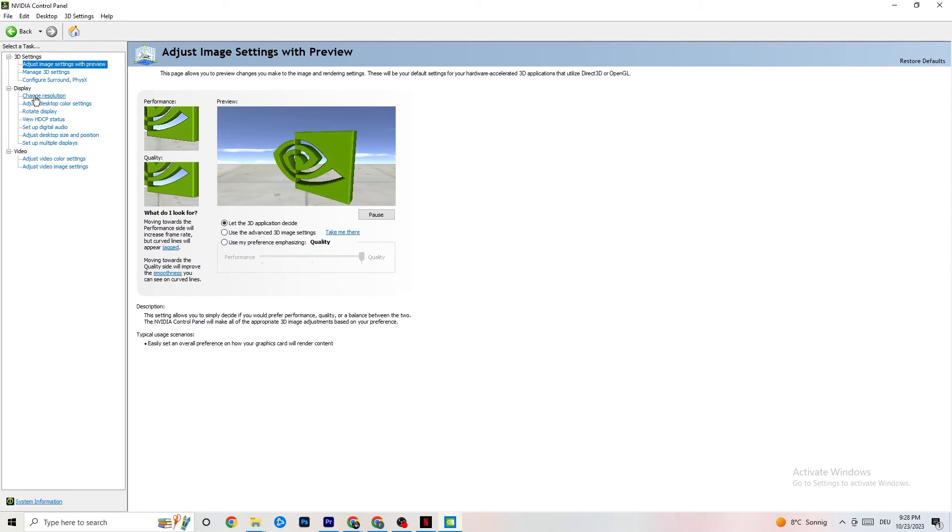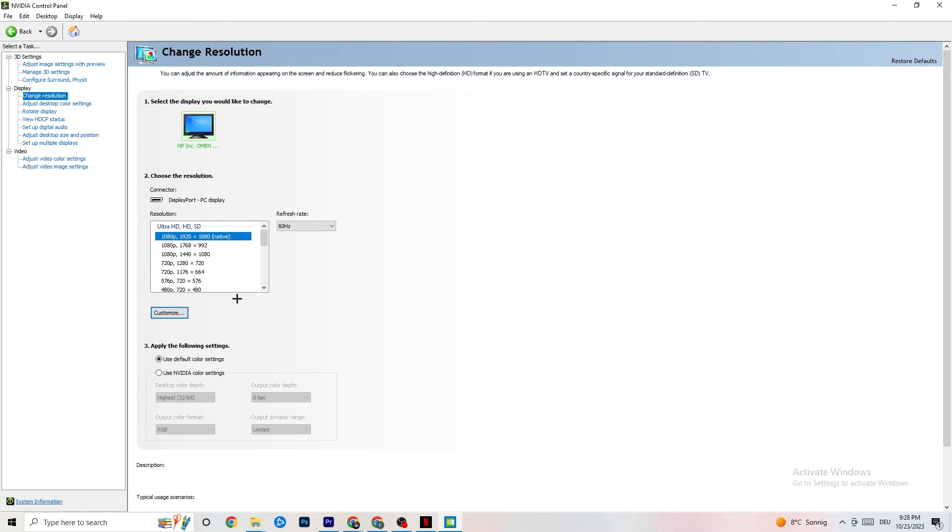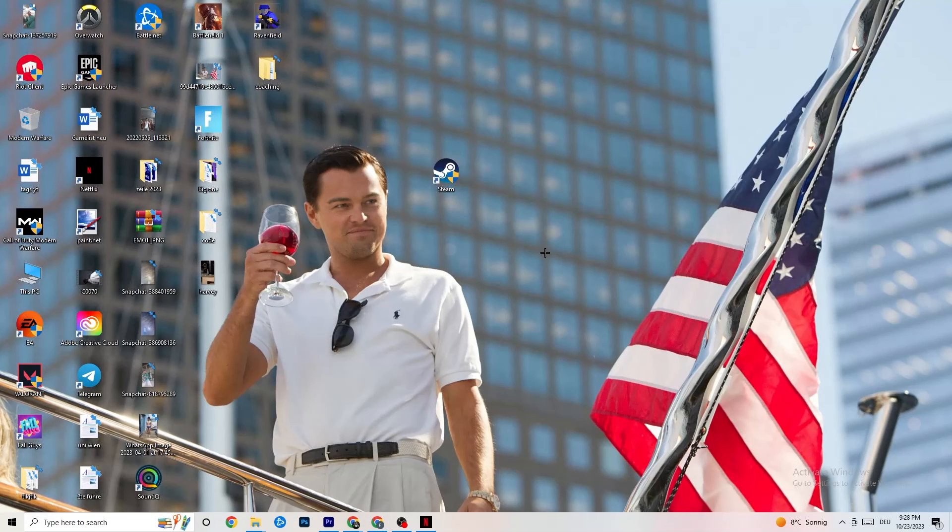Also in Nvidia Control Panel, go to Display, then Change Resolution. Check that your monitor is using the same resolution as your in-game setting. For example, if your game runs at 1920 by 1080, make sure your monitor resolution here also matches. Customize it so both your monitor and your game share the same resolution.